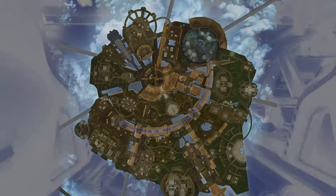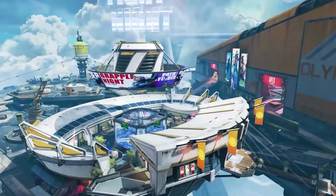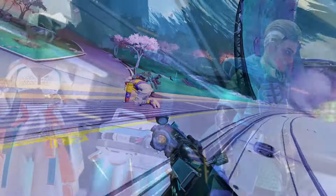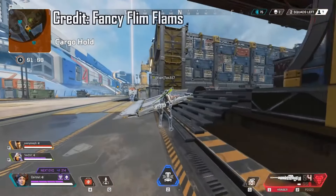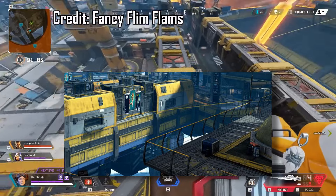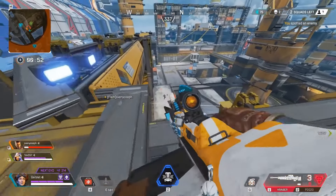But then we get to Cargo Hold. Not a lot of people remember Cargo Hold. This was a point of interest which used to be where Fight Night currently stands, that was only in the game for 2 months — it came out with the Olympus map release at the start of Season 7, and was replaced by Fight Night in the Season 7 collection event only 2 months later. Cargo Hold was a very dodgy point of interest with a lot of verticality, dodgy positions, and also a giant zipline where I fell to my death many times. This point of interest was very fun, but honestly it was really annoying to fight in if you didn't have a Horizon on your team.